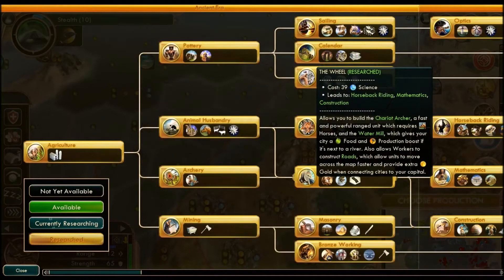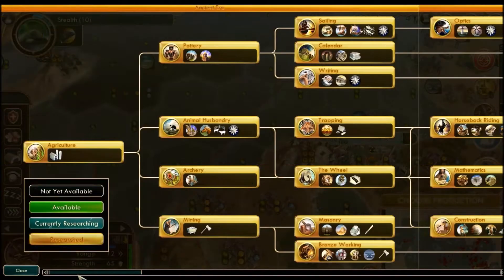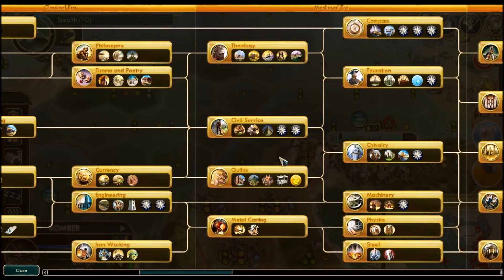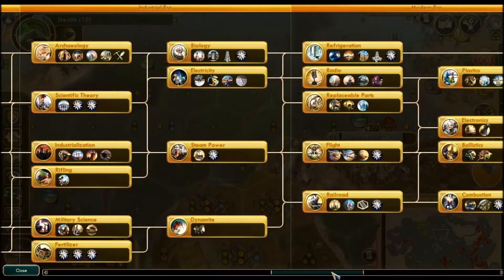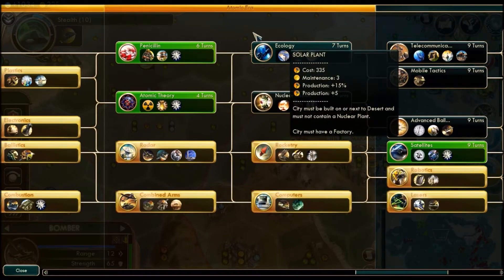Tip 7: Be conscious of your scientific research. New technologies that allow you to build advanced weaponry are key to battle strategy. If you have access to technology that will build you the missile cruiser or modern armour, you will have an advantage — especially if you get that particular unit first. So carefully watch your scientific research to get ahead on the military front.